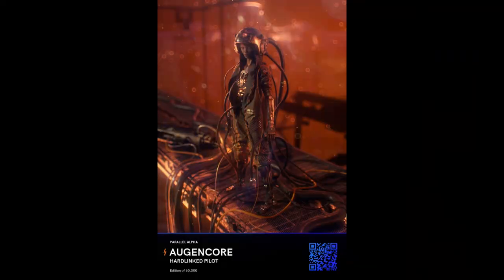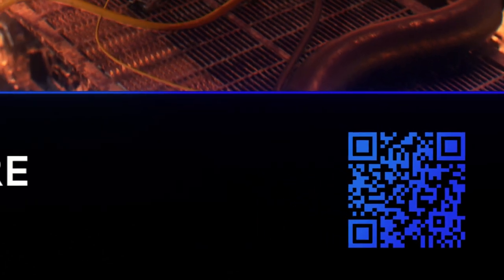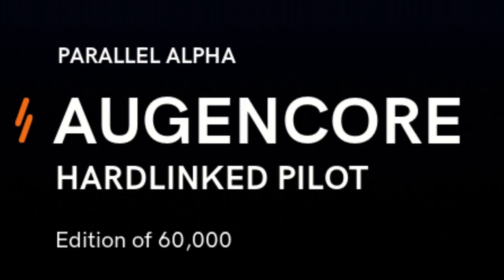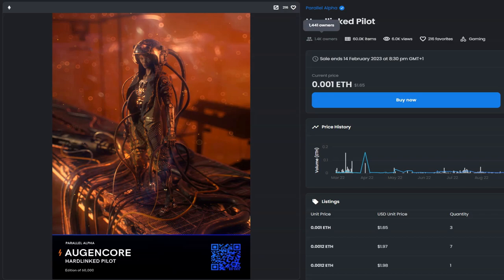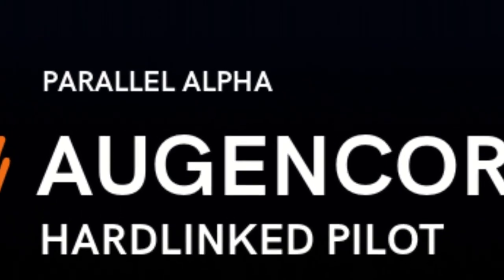Now, let us take a look at this first edition card, the most commonly encountered type in the game. You will notice that it is an Aujinkor parallel card with a QR code located at the bottom right corner. This code plays a crucial role in the AR representation of the card and helps you determine its rarity, which in this case is blue, signifying common rarity. The card is named Hardlinked Pilot and has an edition size of 60,000 copies, meaning that there are only 60,000 existing copies in circulation, though future sets may introduce more. It is also worth noting the set name, which at the current alpha stage of the game is simply Parallel Alpha.